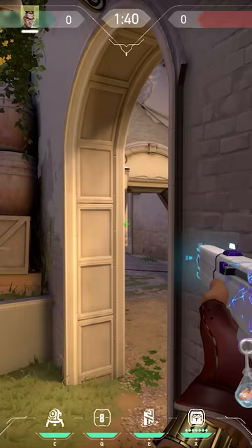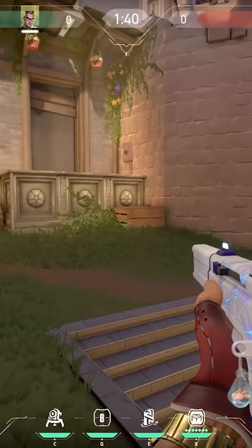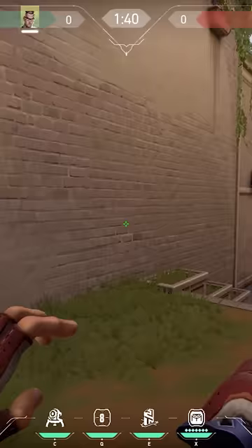Across the map chamber teleports. You know that feeling when you're holding A side and suddenly your teammate called that all the enemies are on B. They want to rotate but rotating is really slow. So use these teleports to rotate instantly.